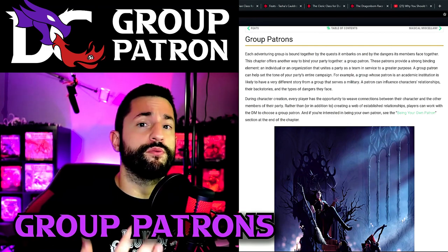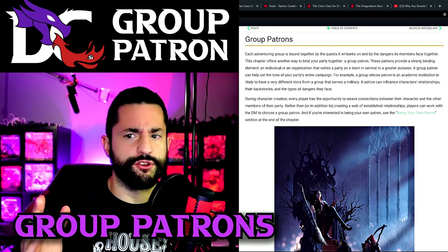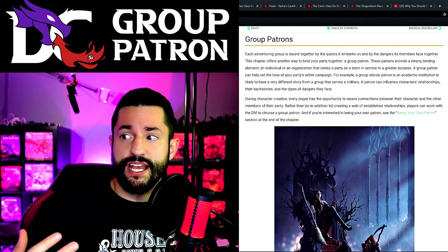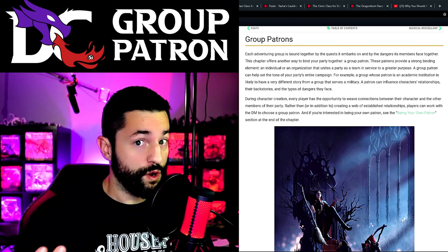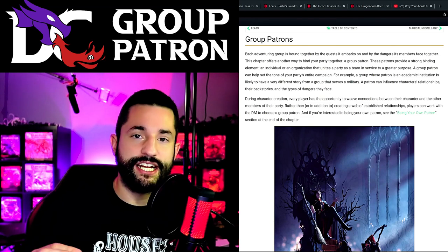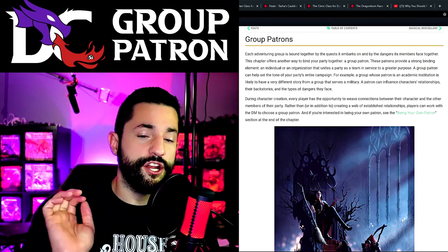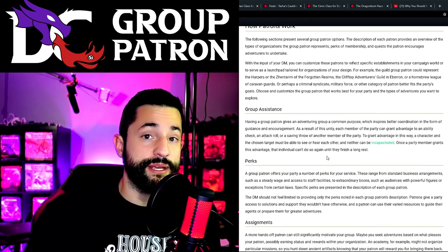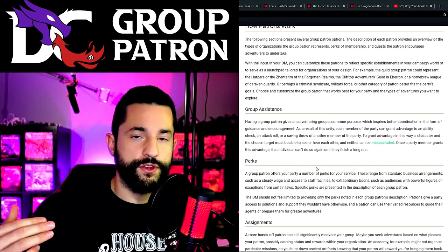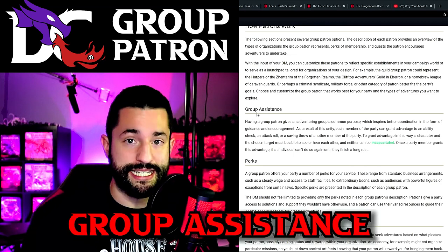Group patrons are super simple - it's basically a group that your party works for, gets certain perks, and goes on quests for. A lot of the heat Tasha's Cauldron has gotten is that the group patron system isn't flushed out enough, but I think it's fine enough to take and run with. They give eight examples, which is plenty to break down for you guys. There's actually an in-game mechanic called group assistance.